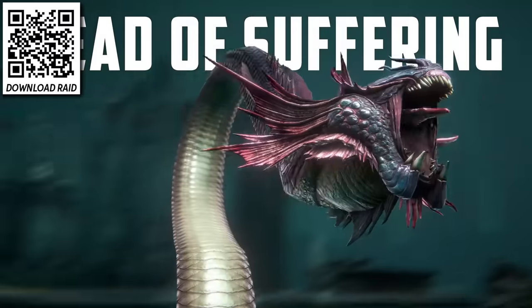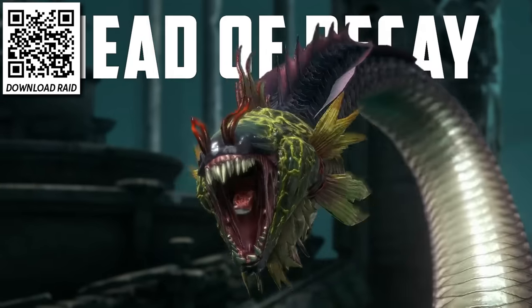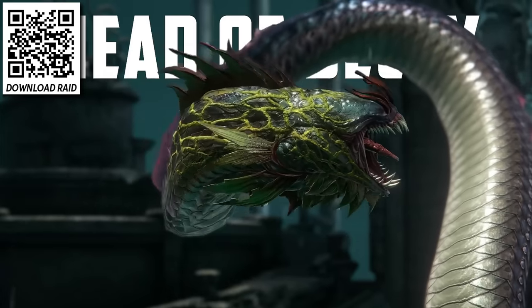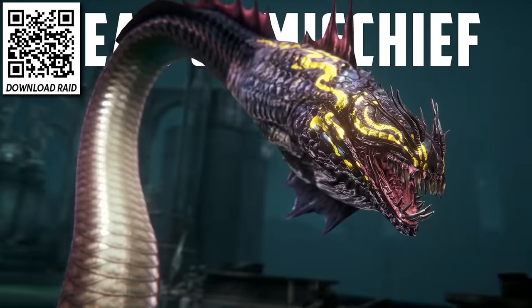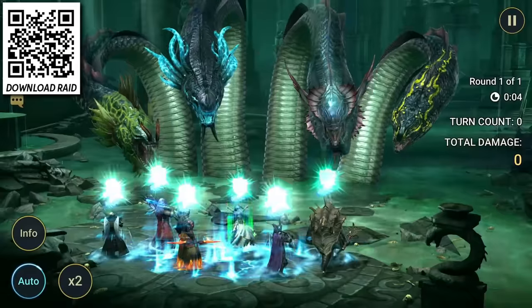For example, the Head of Suffering can take some of the damage you attack it with and send it right back to you. The Head of Decay will make your team lose maximum health every time you heal, and the Head of Mischief can steal any buffs that you have on your fully buffed up champion and give it to the other heads. If you want to make this fight easier,